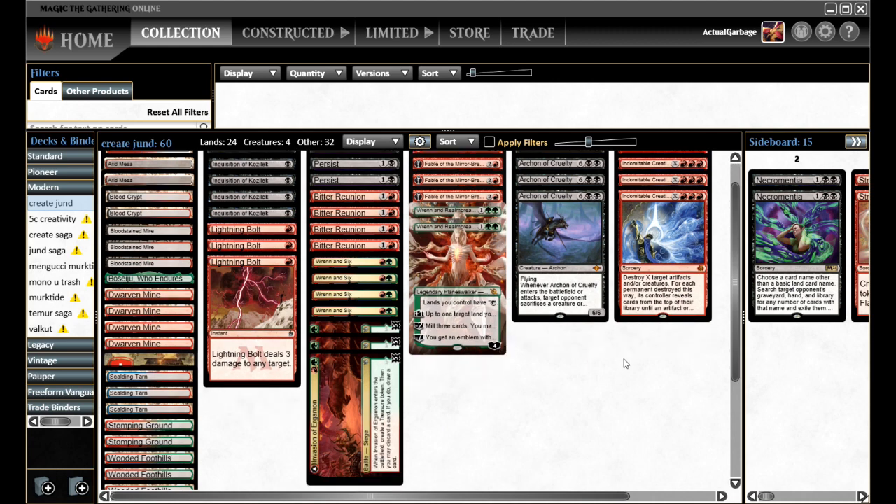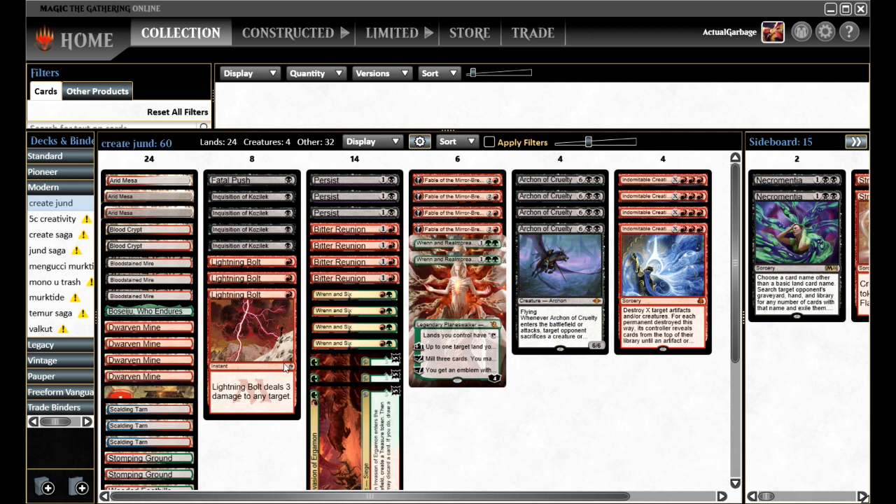Everything else is pretty stock. I have a few questions about the numbers. For example, it plays the full 4 Bitter Reunions and 3 of the new Invasion of Ergamon. That seems like an awful lot to me, considering this deck only plays 3 Persist. I'm just going to run it as is — I have not played enough games with it to know if that is right or not.